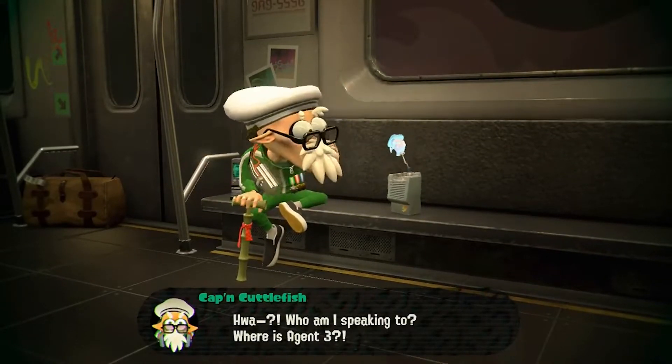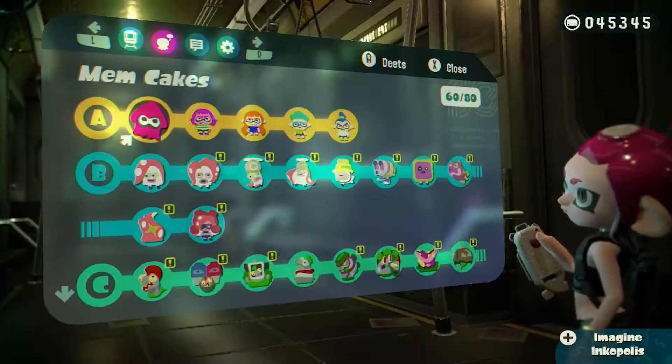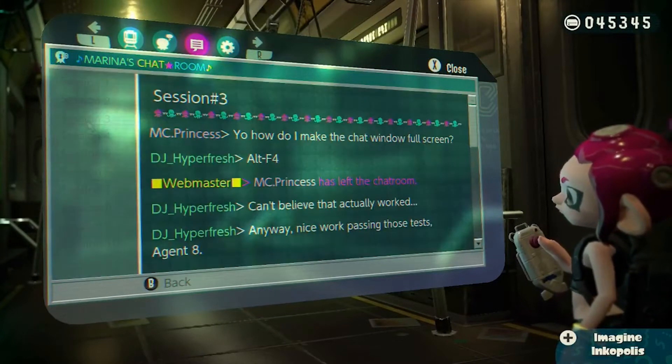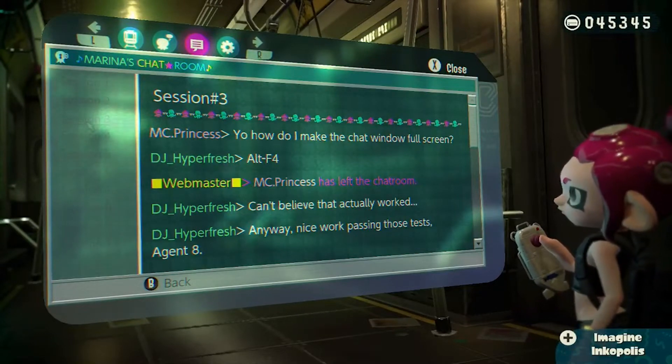Compared to Callie and Marie in the first game, Pearl and Marina are much more enjoyable and interesting characters. As you progress through the expansion, you unlock chat logs between Captain Cuttlefish, Pearl, and Marina. And honestly, these are my favorite character building moments in all of Splatoon. I highly recommend going through them because they're filled with so much love and care, and they just make Pearl and Marina some of the most likable characters.